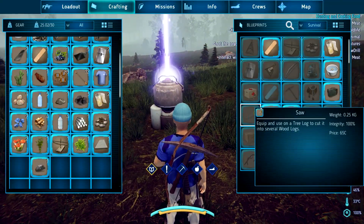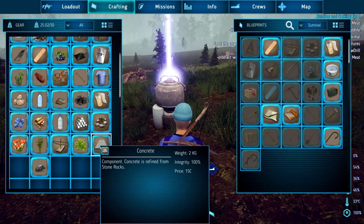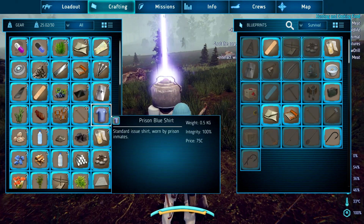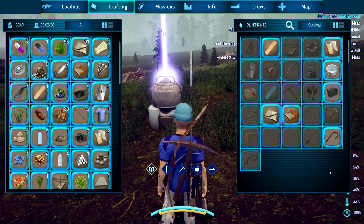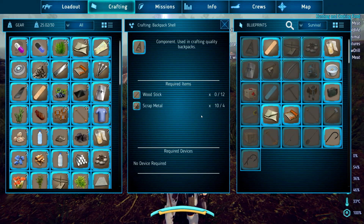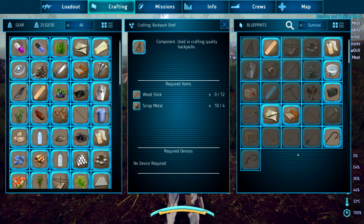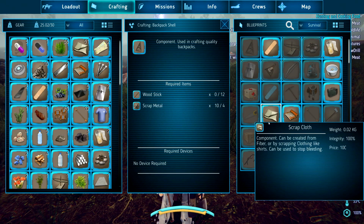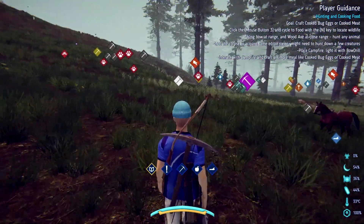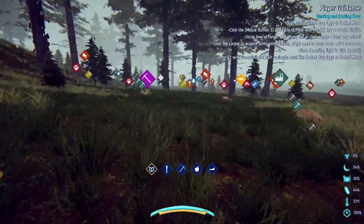Now let's see what we can craft. I may have to get some wood. My weight is a little high. I do want to make this pack — what do I need? Sticks. That might be the first thing we go for. Yeah, I think we're going to have to chop down a tree here.